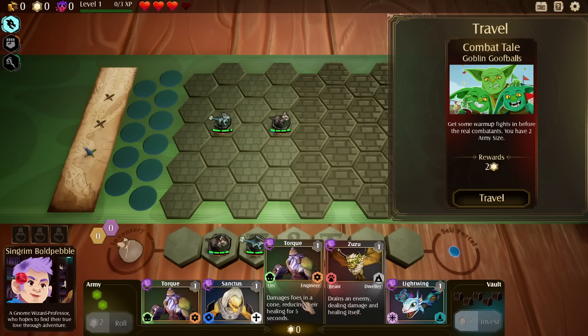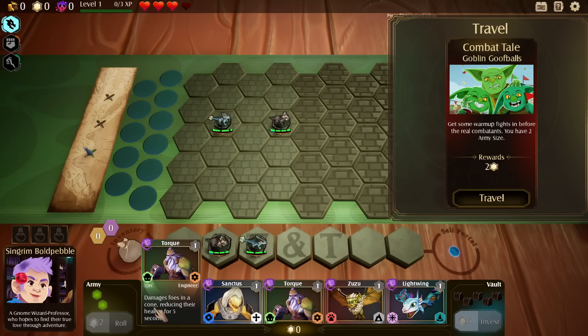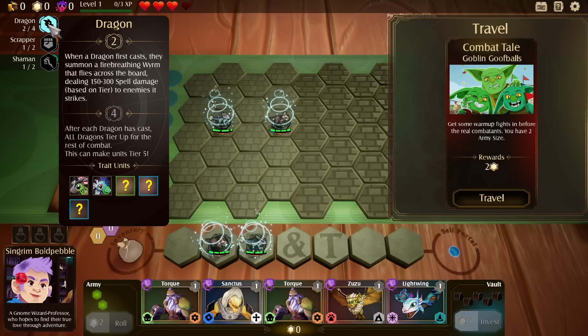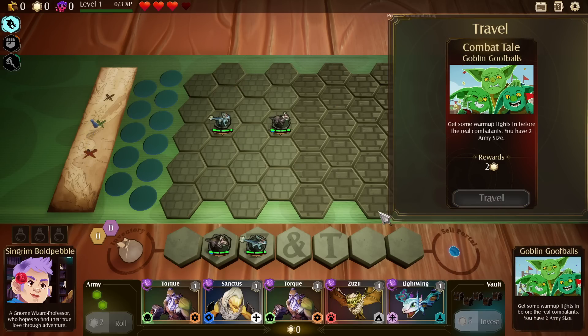We've got Lightwing, fey mage, beast dweller, orc engineer, elemental healer. We have the dragon synergy now — two dragons gives us this ability, four would give us another. When a dragon first casts, they summon a fire-breathing worm that flies across the battlefield doing 150 to 300 spell damage based on the tier to enemies it strikes. So we've got that going as well.